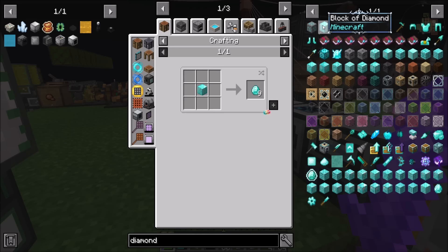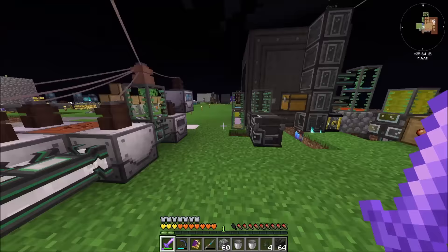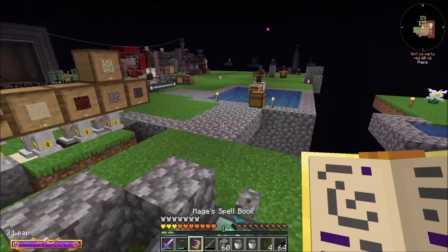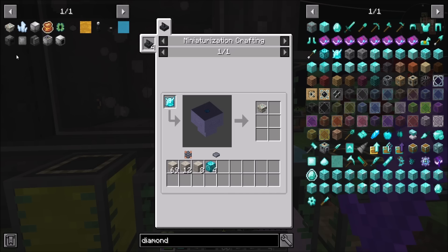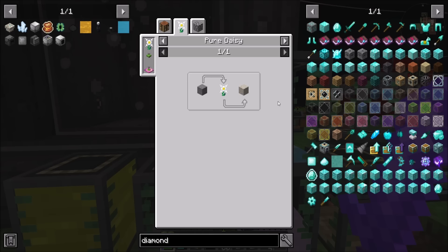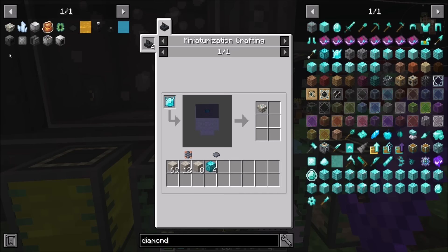We could absolutely just continuously sift gravel right now — it doesn't have a great success rate, but at some point soon we should automate this setup so we're no longer manually doing it. At least for now we can take some of this crazy amount of cold coke and turn it into a bunch of diamonds. We're also going to need a bunch of living rock — which is infested stone. We just have to haunt stone to get infested stone. Pretty sure that's accurate.